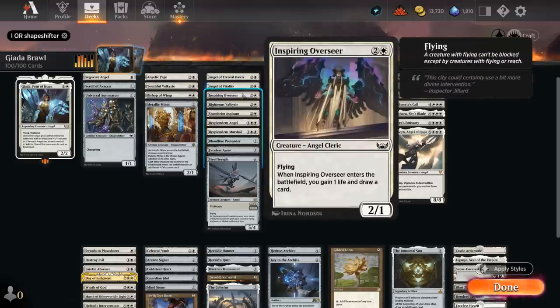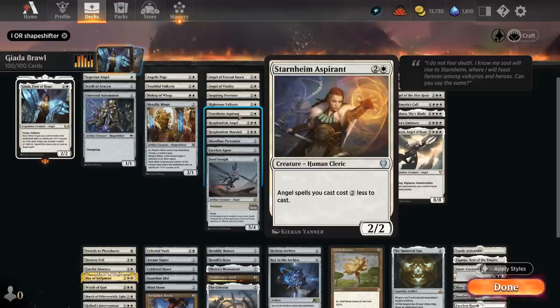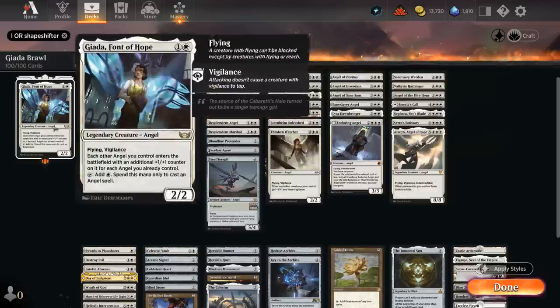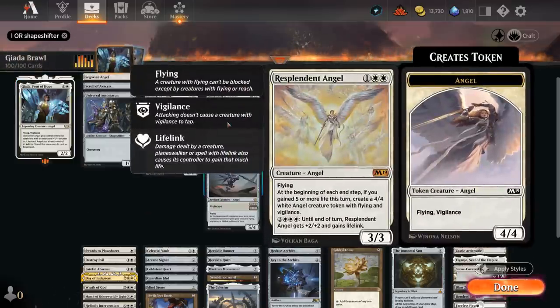Inspiring Overseer will gain one life and draw a card when it enters. Righteous Valkyrie is another awesome payoff for gaining extra life — our angels gain life when they enter equal to their toughness, and if we have 32 or more life our team also gets +2/+2. Aspirant is a great ramp card in an angel deck, giving all our angels a two-mana discount, especially useful if our opponent focuses on killing Jada since we can easily replay it. Then there's Resplendent Angel as another life gain payoff — it can make additional 4/4 angel tokens end of turn and we can pump it to give +2/+2 and lifelink.